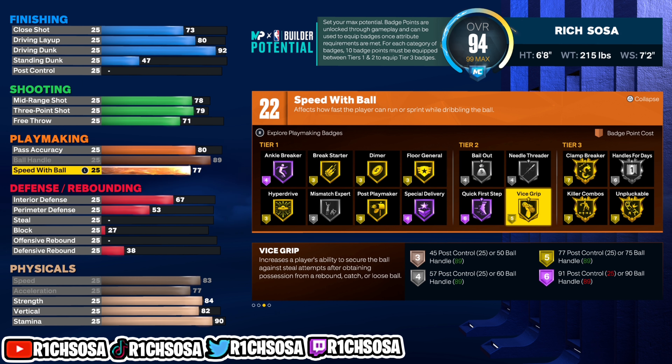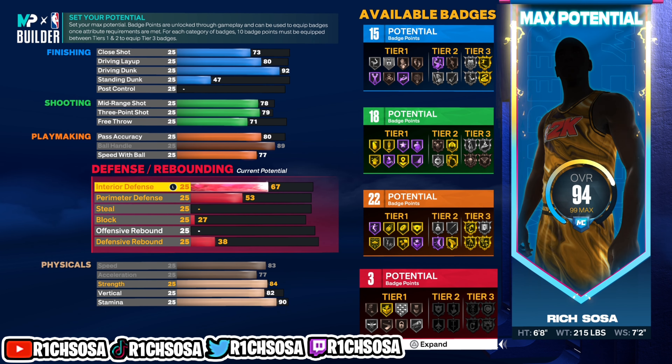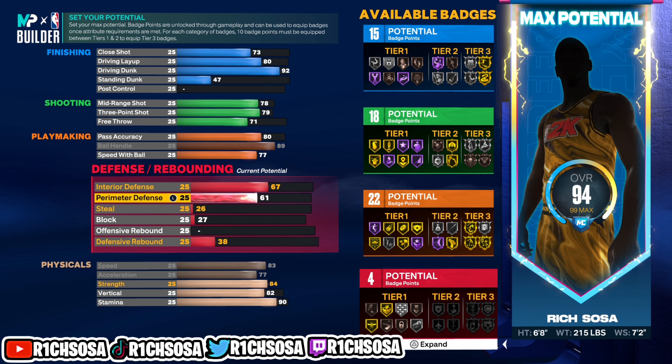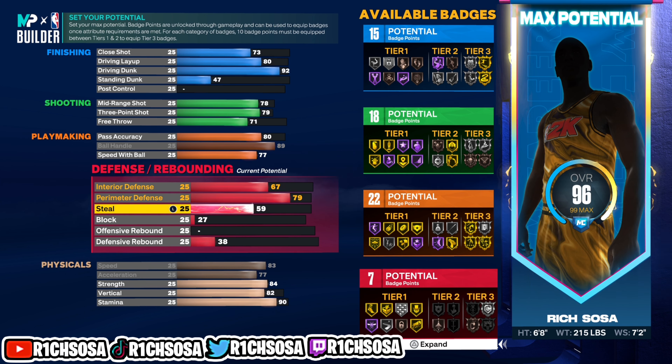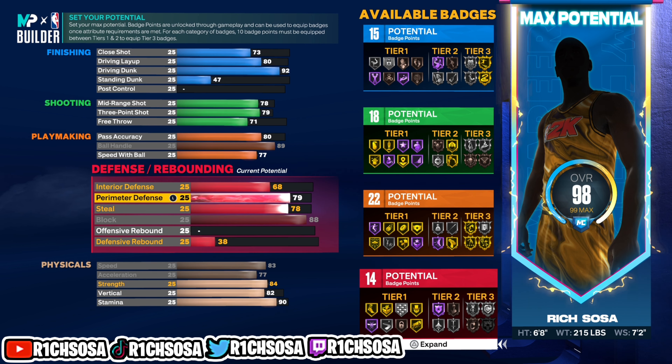Let's check out the playmaking badges — we're going to be able to get Quick First Step on Hall of Fame and a few gold badges, which honestly spreads the wealth perfectly. Now all we have remaining is the defensive area. Just be sure to follow along and I'm going to make sure you get everything you need out of this build when it comes to dribbles, shooting, defense, and especially the finishing.